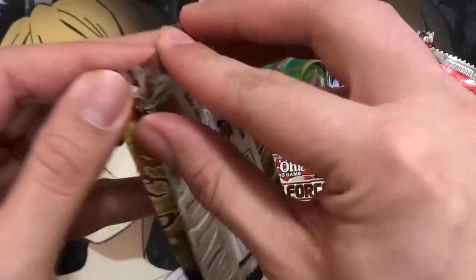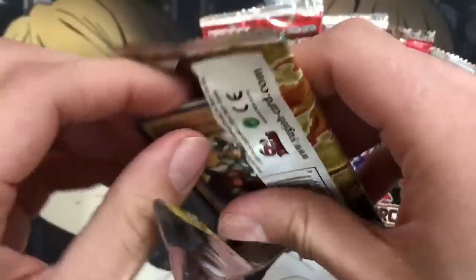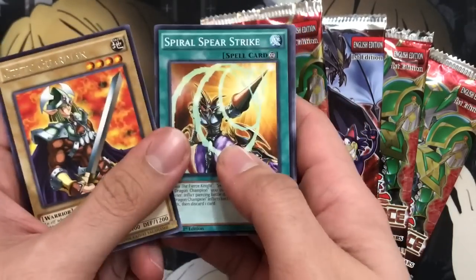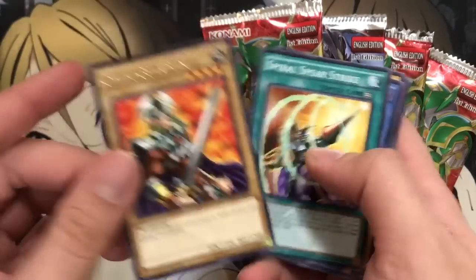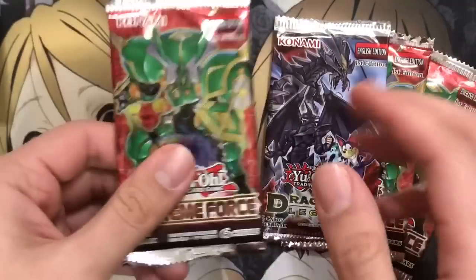Next up, Millennium Pack. Card of Demise or Left Arm Offering are the hyped up cards to get from this one. We got Kelty Guardian, Spiral Spear Strike, Relinquished, Tiger Axe, and Five Head Dragon. They always put the hollow after the rare, so if you want to do a card move thing, you could move the cards around. Completely forgot to though.